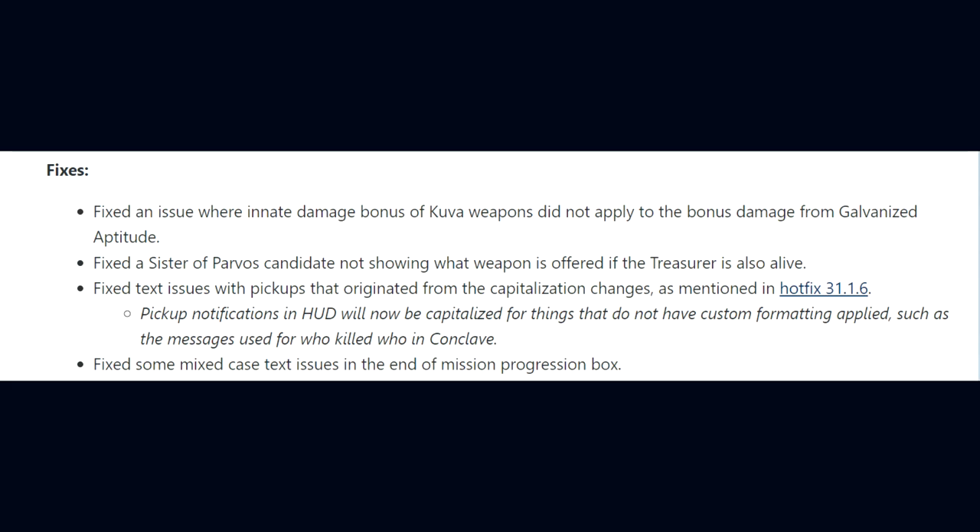Text issues with pickups that originated from the capitalization changes, with a note that pickup notifications in the HUD will now be capitalized for things that do not have custom formatting applied. They fixed a mixed case of text issues in the End of Mission Progression box.